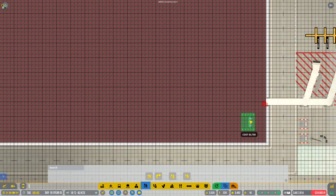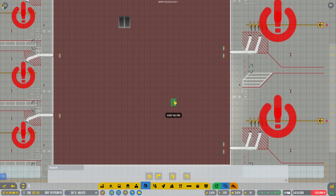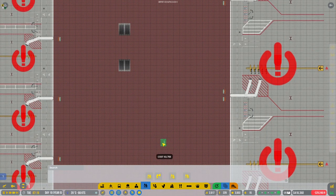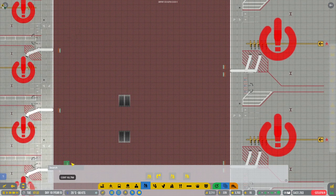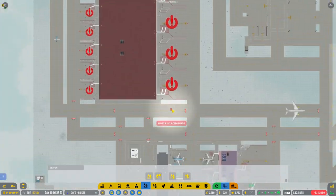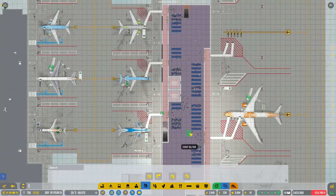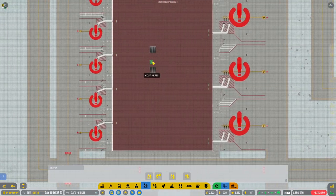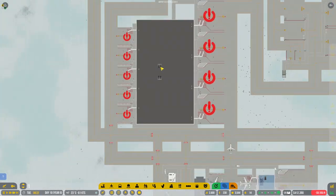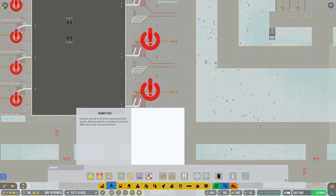I'm also thinking about how we're going to do exit channeling — we could channel exits a little differently, maybe go all the way around to one side. In this game the exits don't work perfectly but we can do something similar to try to get people to the exit quicker. That'll be an upgrade for later. At the moment these can open up for business straight away. Let's quickly get our taxiway path things sorted out — all the way over there, tying in like so.